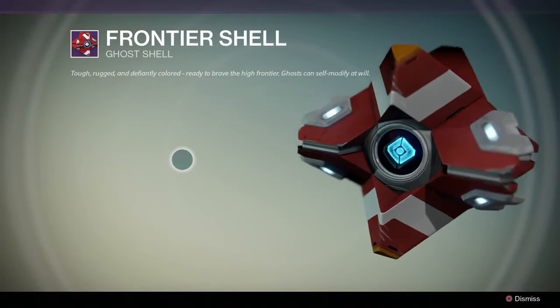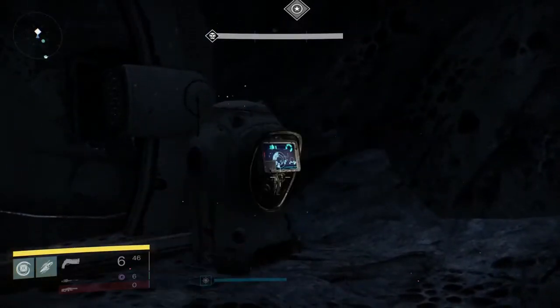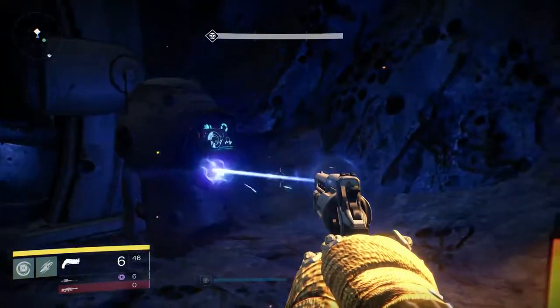So if they want that Ghost shell, if they want that player ship, if they want the emblem, we're actually adding that in as well in the Digital Guardian Edition.